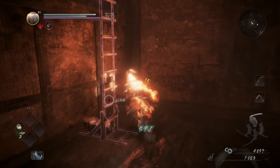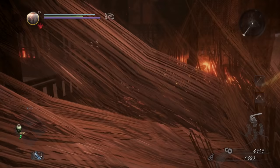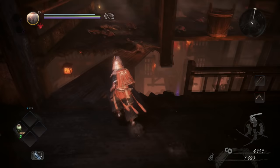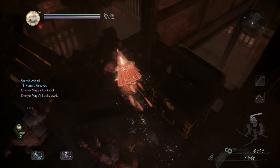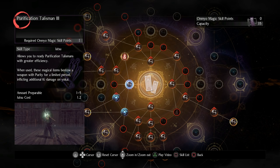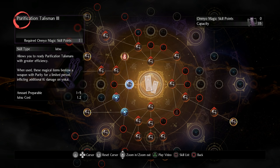My main recommendation is just take your time. Now, if you're brand new and following this build, you want to get an Omnio Magic Hair Lock — you can only find them from the main storyline missions. The very first one you can get comes from the second main storyline mission. Once you have it and use it, you will unlock an Omnio Magic point, and what you want to do with that is put it into the Purification Talisman.